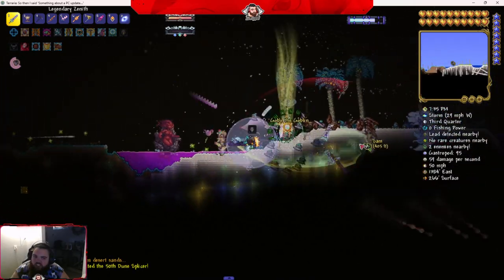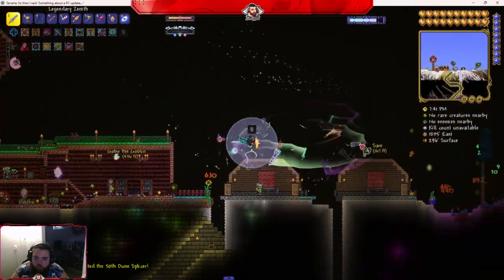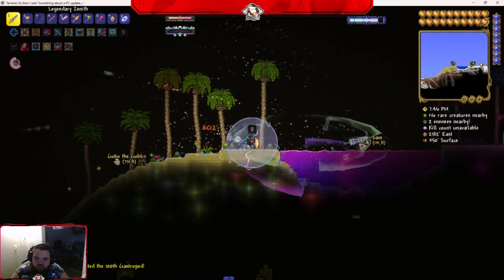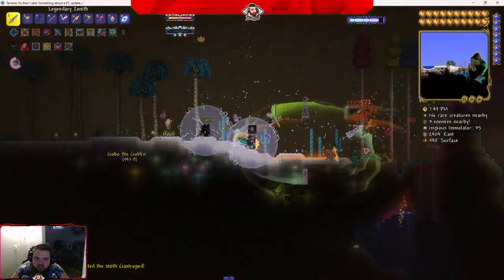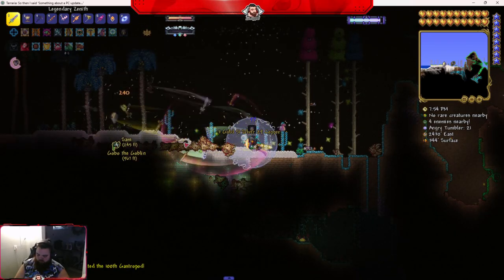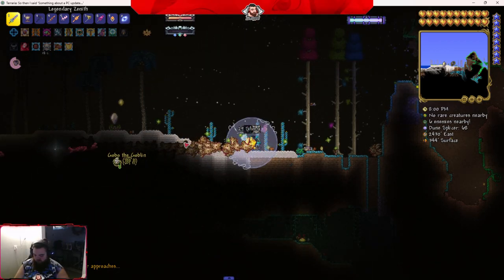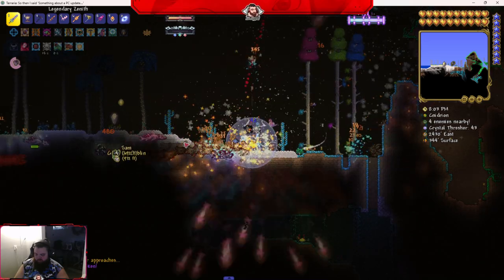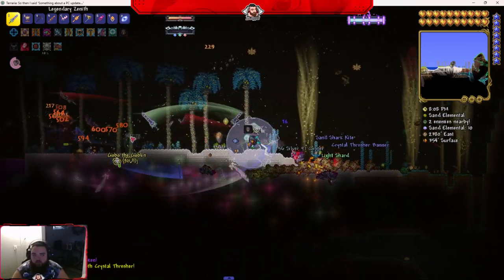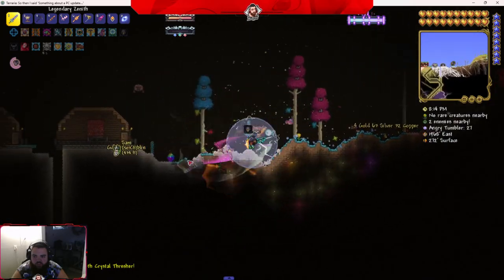Something stirs in the warm desert sand. It's one of the bosses — you kill like ten sand sharks and it just appears. This is where we get Forbidden Fragments. There it is — Great Sand Shark. It's dead. I don't think it has a treasure bag though.